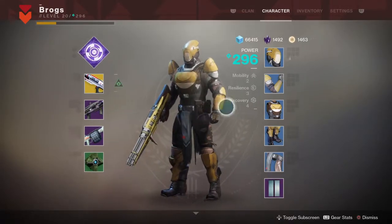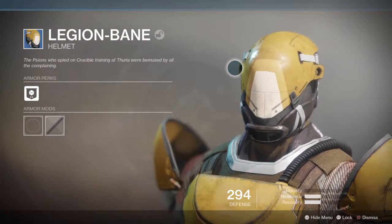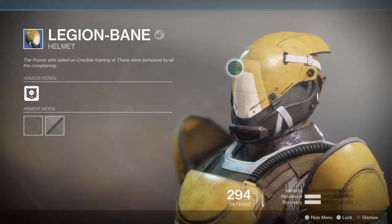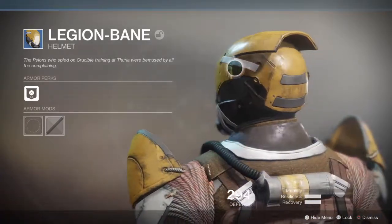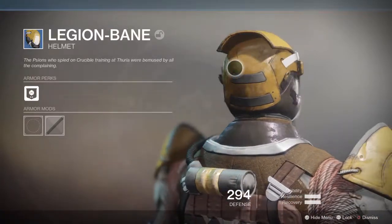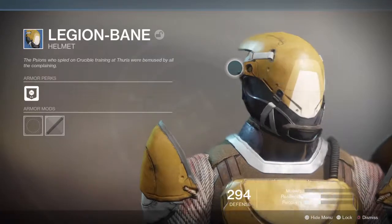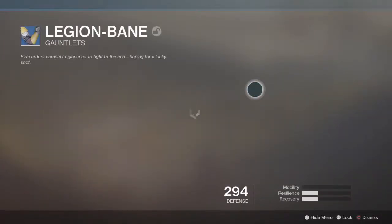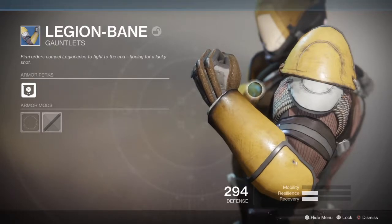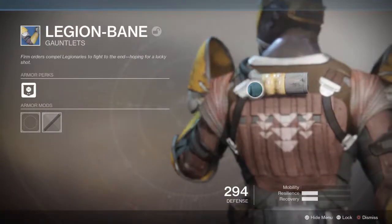The Scions who spied on Crucible training at Thuria were amused by all the complaining. Firm orders compel legionnaires to fight to the end — open for a lucky shot.